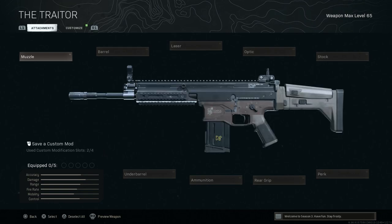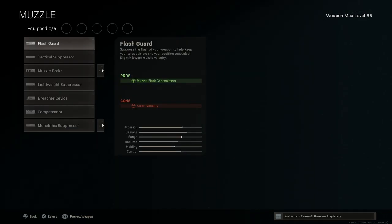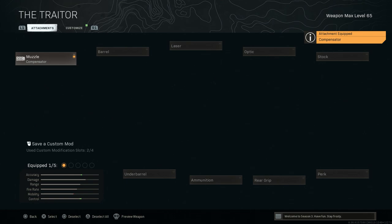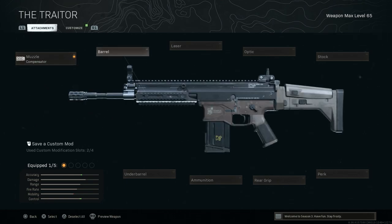First, I'm running a compensator. The SCAR has heavy recoil and because of the build I'm using, I needed extra recoil control. The compensator gives vertical recoil control — the cons are ads speed and aim stability, which I'll make up for with the next attachment. We will show up on the minimap, but this helps us acquire targets quicker. The idea here was a mobile, ergonomic build that makes loud noises — it is very loud.